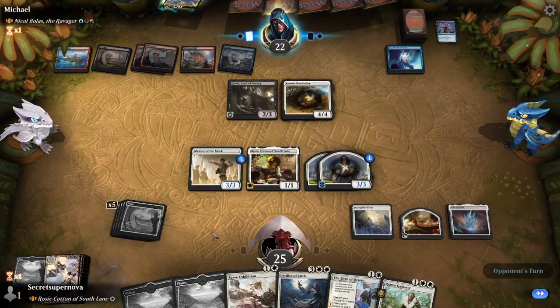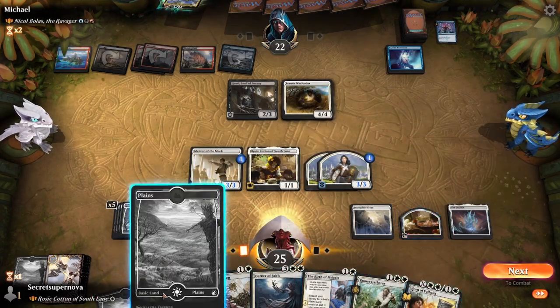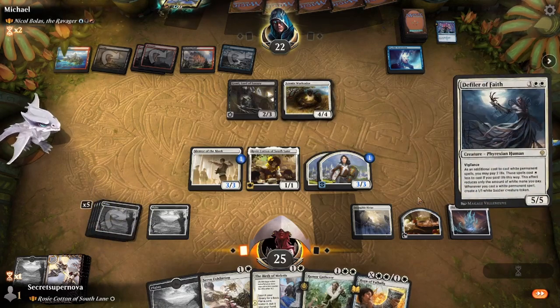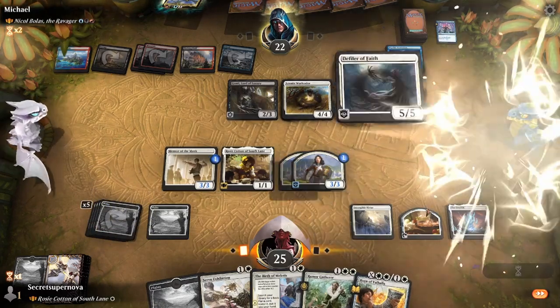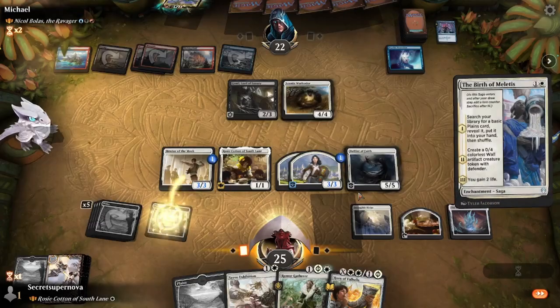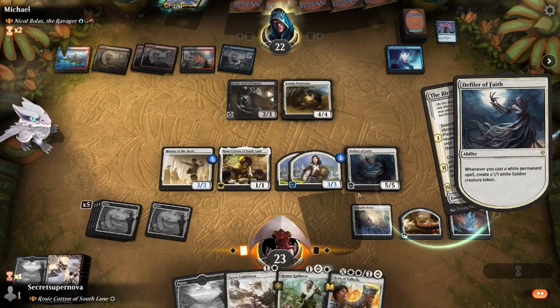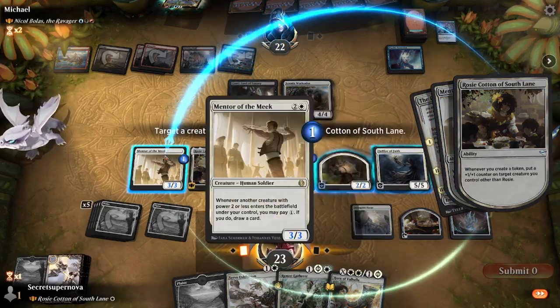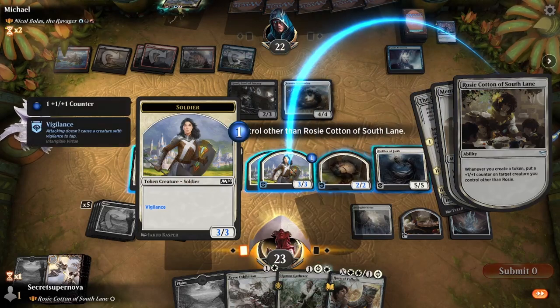We do the Ozolith and then the Raise the Alarm - getting triggers from Rosie Cotton and Mentor of the Meek. We get a Rumor Gatherer and a Plains. We don't want to attack because of Gonti's Deathtouch. Psychic Corrosion mills us more but we're down to 73 in our library so it's not much of a problem yet. He plays the Leonin Warleader from our deck that he exiled with Gonti. We go Defiler of Faith and Birth of Meletis. We can create a 1-1 from Defiler of Faith and get another Rosie Cotton trigger.